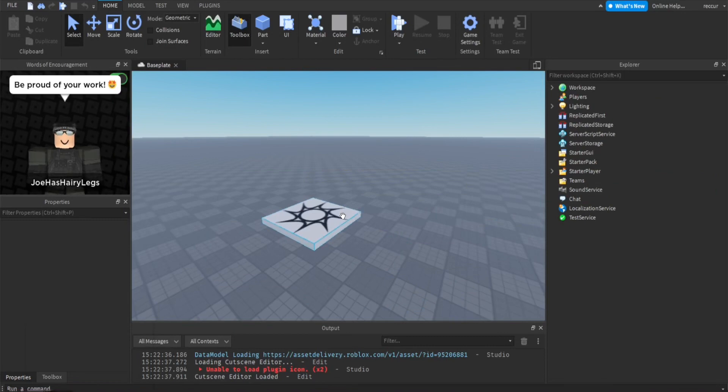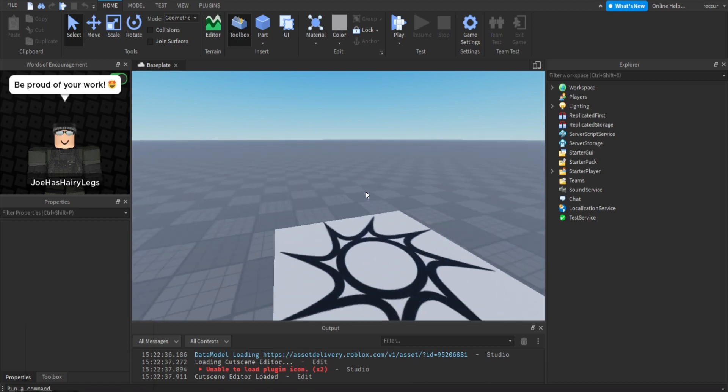Someone suggested me to make a 'Met the Creator' badge tutorial. The Met the Creator badge is basically when you meet a creator in a server, or maybe it could be an admin because it doesn't have to be the creator. But basically if you meet a creator or an admin in your server, you get awarded a badge. So first we need to make a badge.